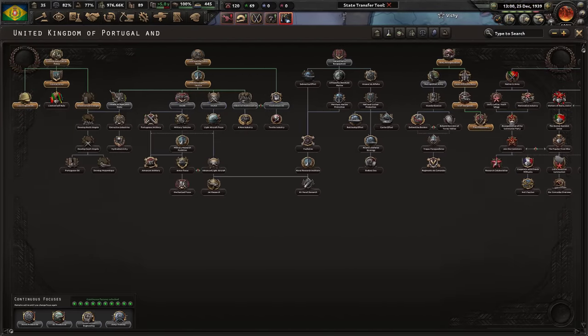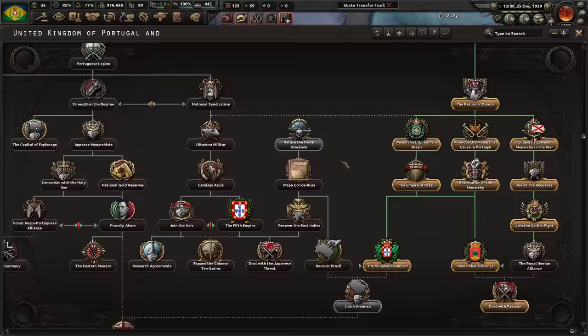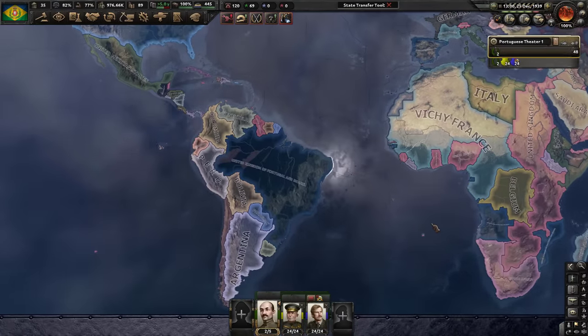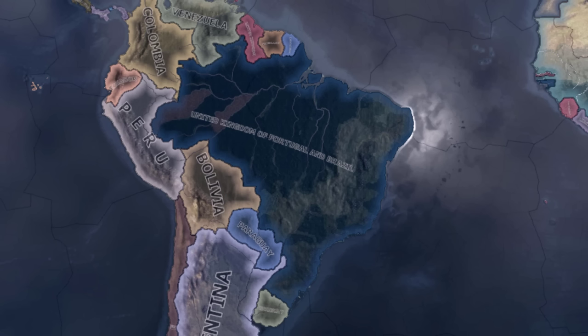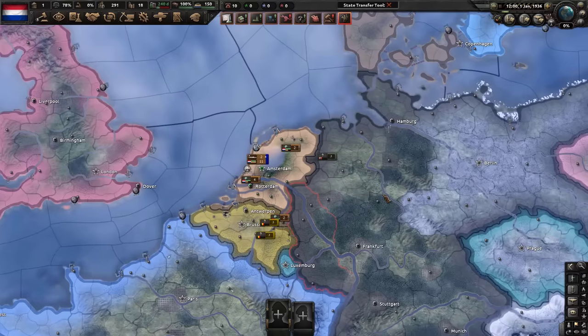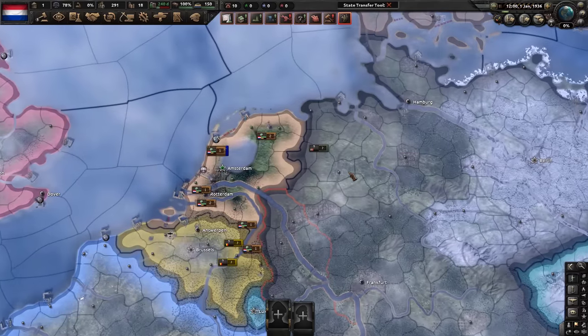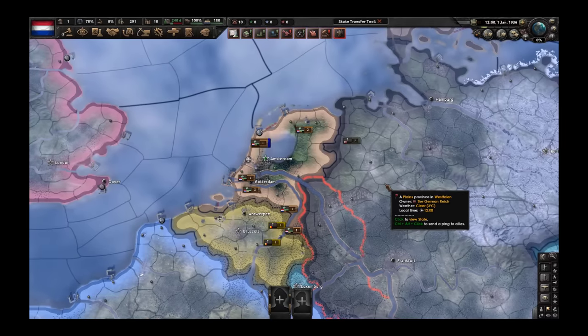It's a very small focus tree but it gets the job done, especially the monarchist part. In my opinion this is very good because you can annex all of Brazil for free like it's nothing. Now we move to our next country — and yes, you guessed it, we are going to the Netherlands, the Cocaine Land. Give me that white gold.